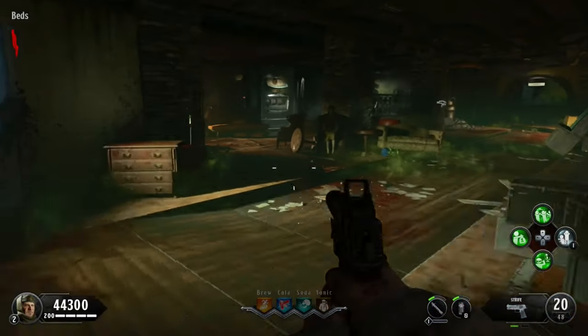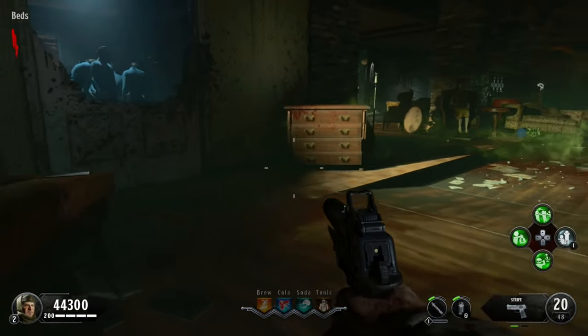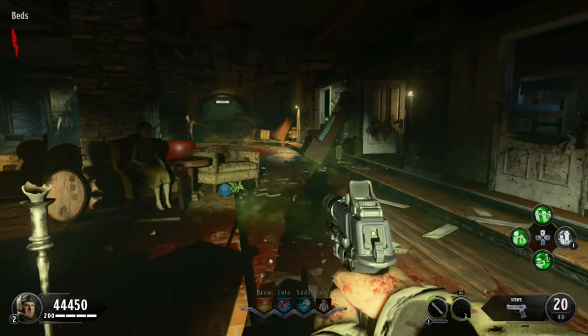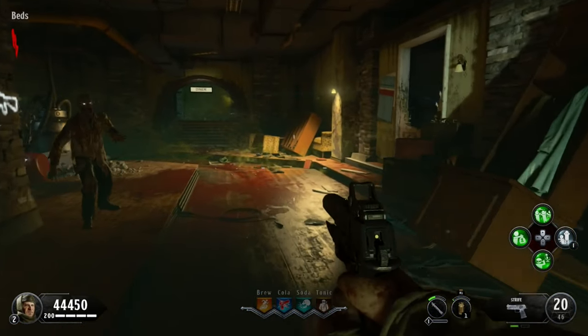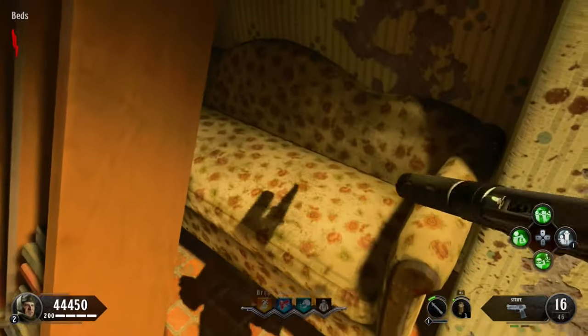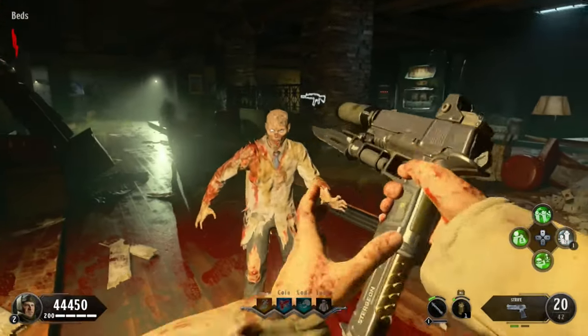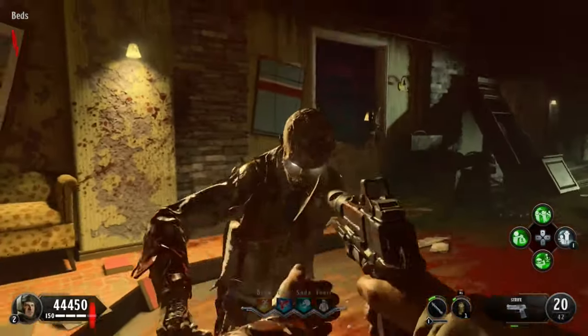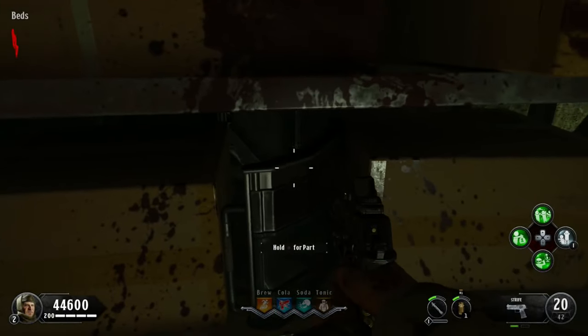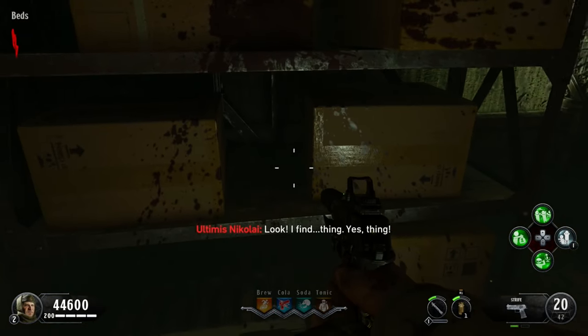For the last part of the shield, when you go down to the beds area, it should be right there next to the drawer. The next part should be right in the next spawn location, right in front of you where that couch is sitting. On your left it should be on the shelf in between those two boxes.